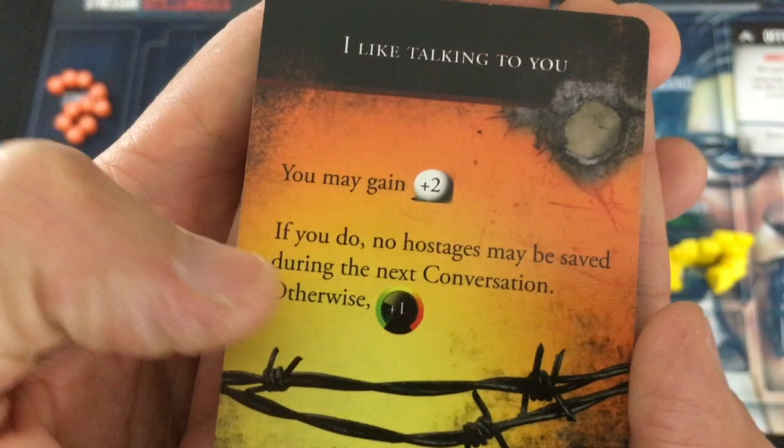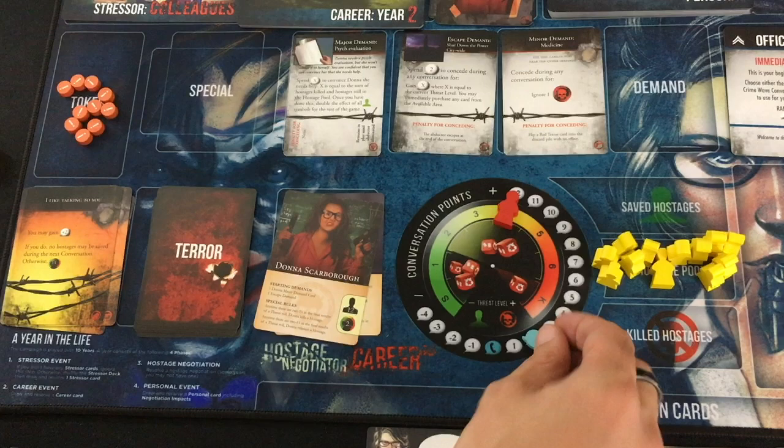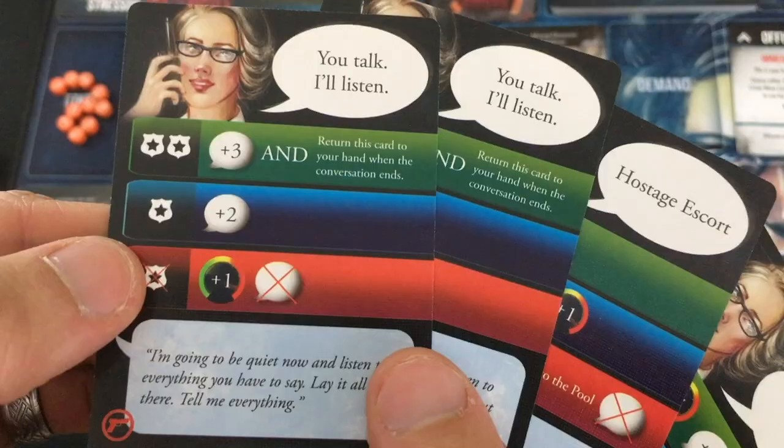Terror card: I Like Talking To You. I may gain two free points — if I do, no hostages may be saved during the next conversation. If I don't, plus one threat. I'm going to take the two points since no one has gone out yet anyway. So I'll try to get enough points to get the psych evaluation — 12 points. Let's do both my You Talk, I'll Listens first.